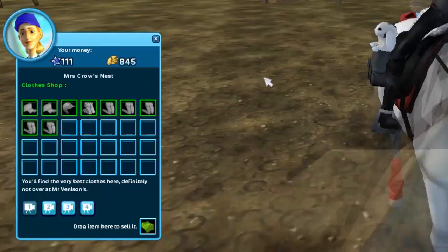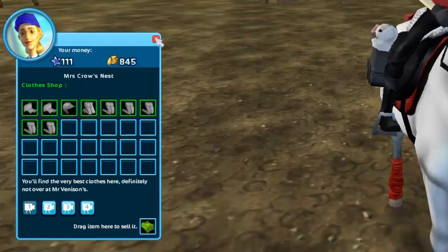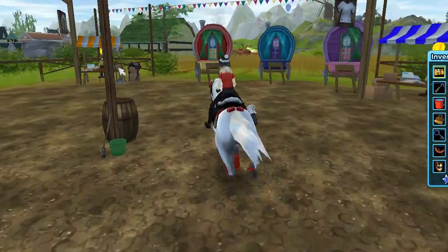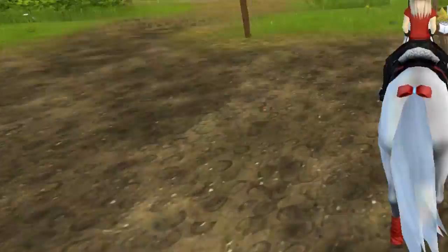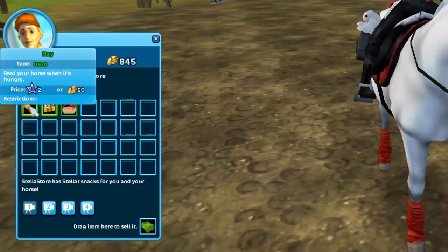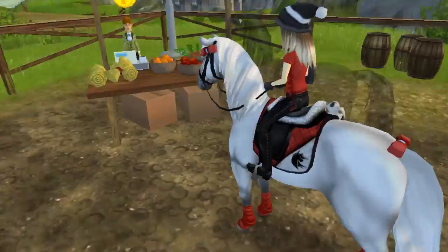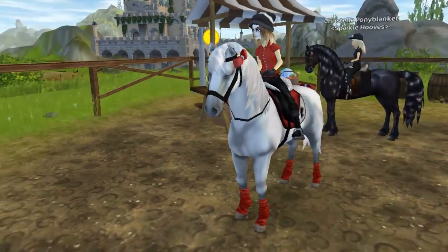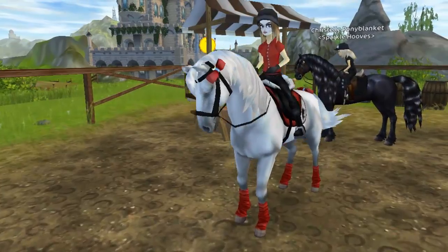You can also find some hats, pants, and sweatshirts over there, along with the leg wraps. There's also a shop for food for your horse. I'm not sure if it costs fewer Star Coins or Star Tillings — I don't think it does.